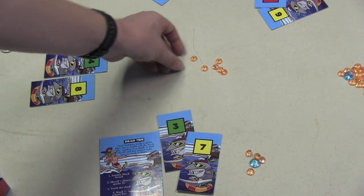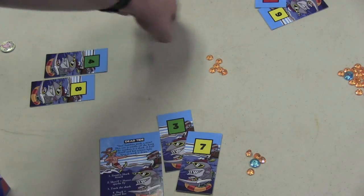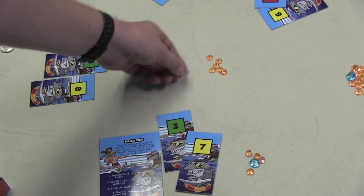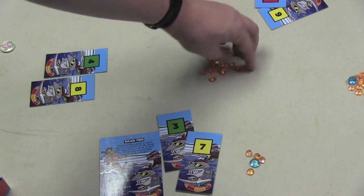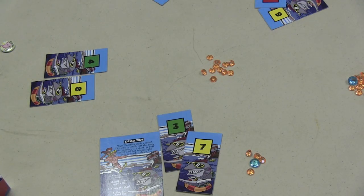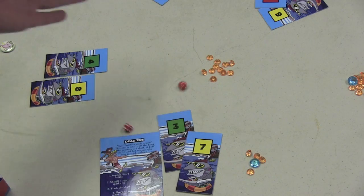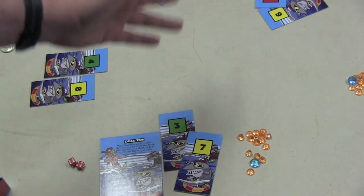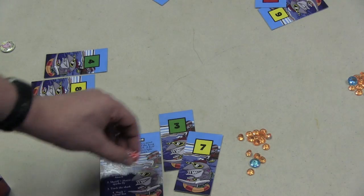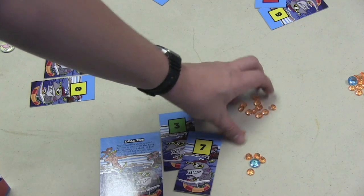Let's say the second time around, someone decides to call, and the target has to roll higher than a seven. Each other player can then increase that by stealing the call — paying three chips, for example. You can go around until somebody takes the call, or even push all their chips in. When the person rolls — say they roll a ten — they win and take everything. The caller gets nothing. If they had rolled lower than seven, the caller would have taken all the chips.